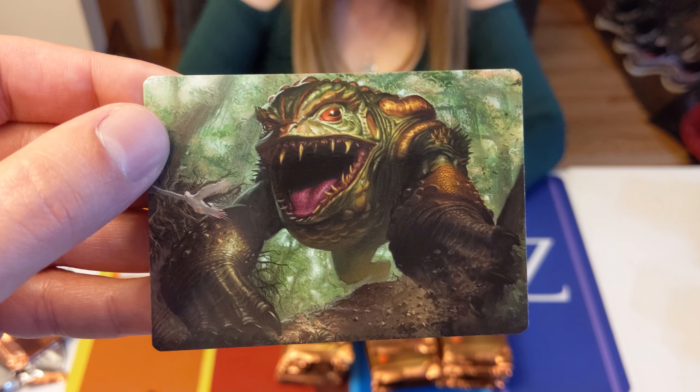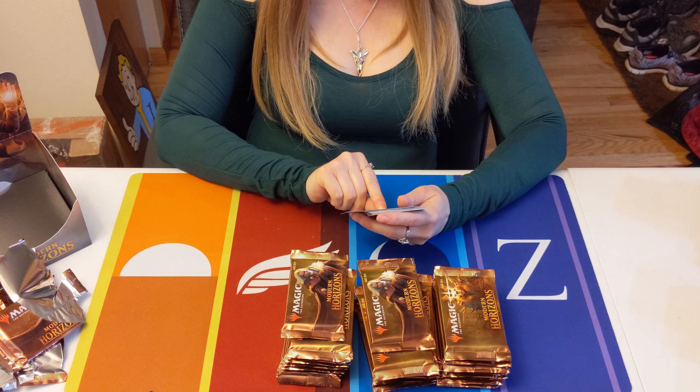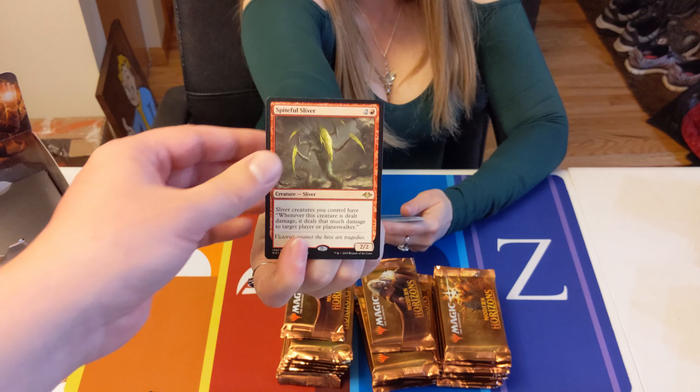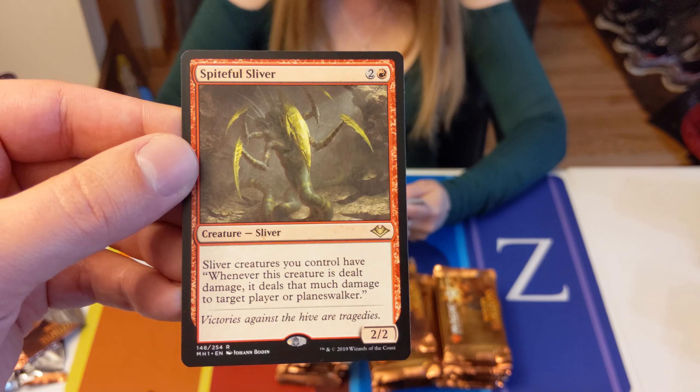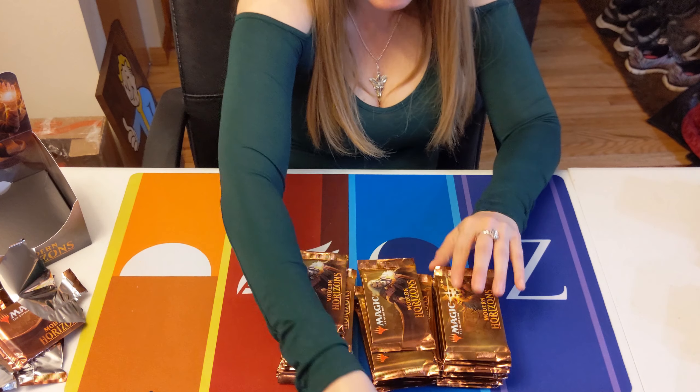Mountain. He looks like he's happy he just found some prey in the jungle. Spiteful Sliver — so someone is gonna be starting a new Sliver deck.